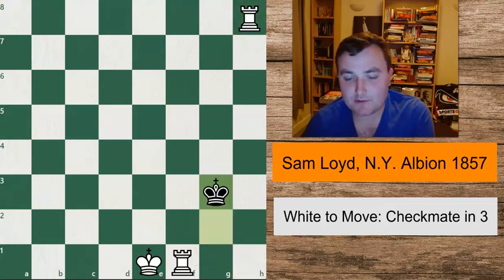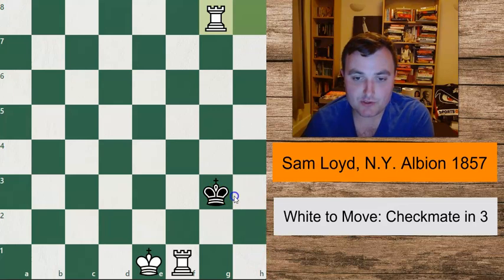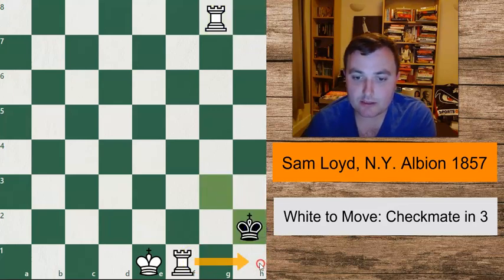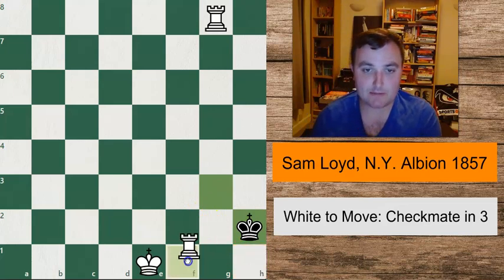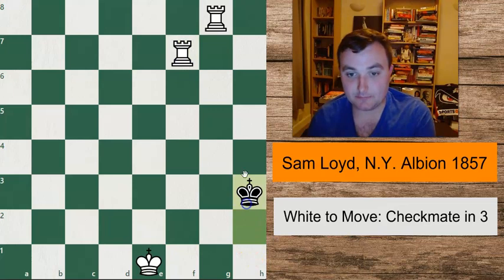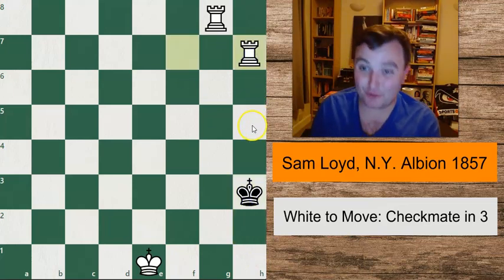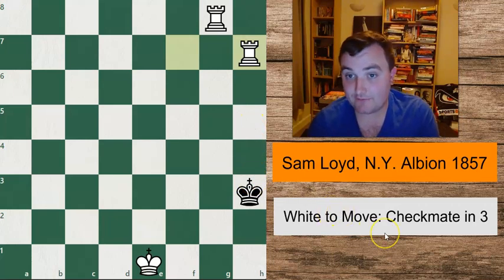The problem is, after the king captures on g3 and we throw a check in with g8, the king can always come to h2. White would love to deliver a checkmate on h1, but he can't do it. In which case you have to come all the way up to f7 — whatever black does, white can deliver checkmate in four, which is nice, but it's not checkmate in three.